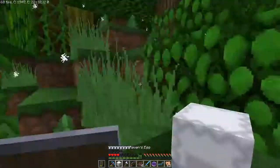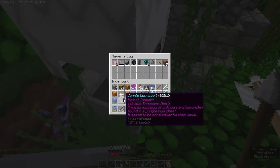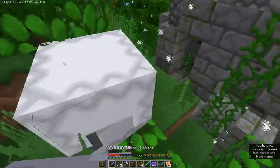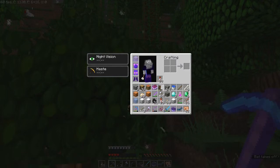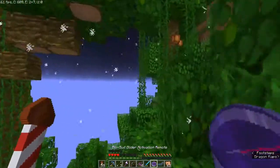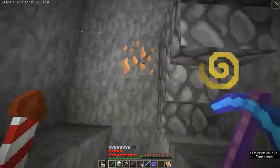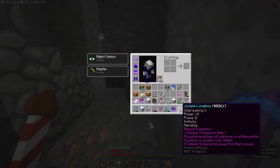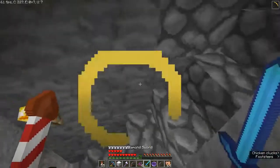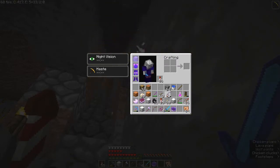I need to stop by to heal up a little. So I've got everything I need from here — let's leave this place. Let's see what this jungle bow has to offer: Power 6, pretty nice. Infinity and Mending, which is impossible to get in 1.11. So this is pretty much my new main bow.